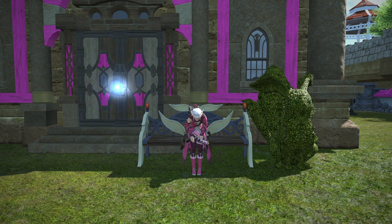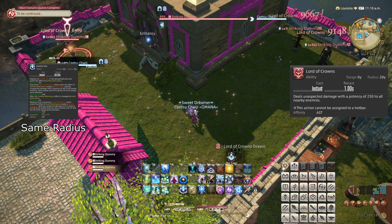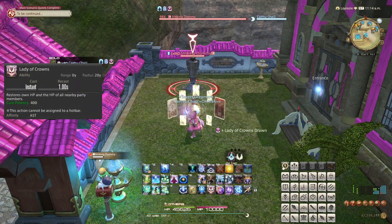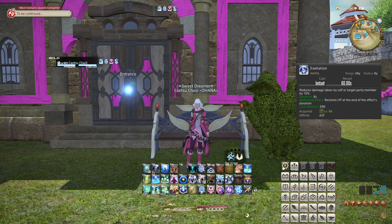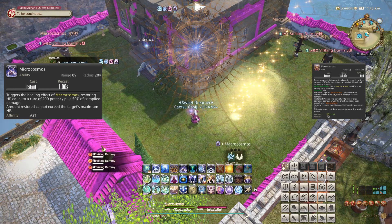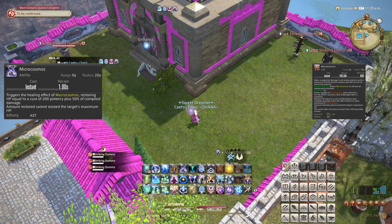In this guide, we'll go over all of the actions the Astrologian learns from level 50 to 90, in order. We'll go over how each action is meant to be used, and when applicable, the recommended way to use it. In the summary, we'll go over an attack opener, as well as some tips and tricks for general use of the healing toolkit.